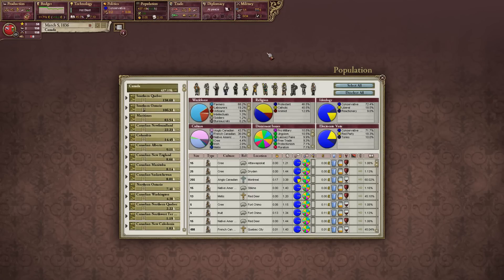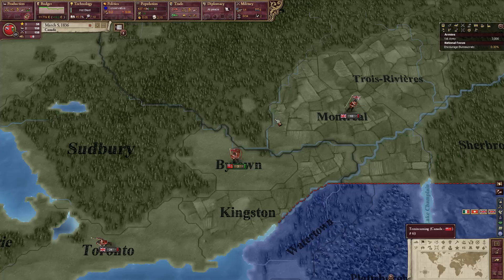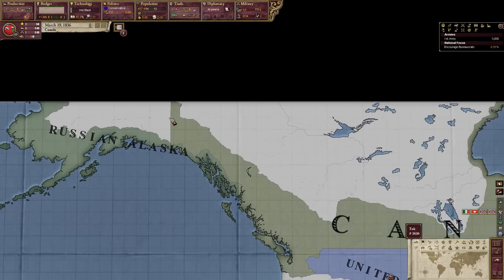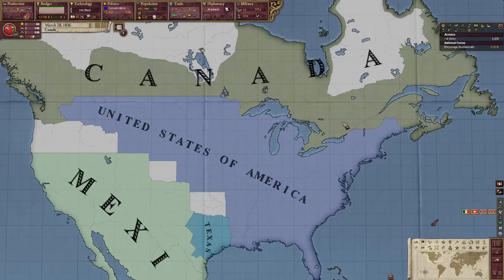What's our population like? So mostly Anglo-Canadian with a lot of French Canadian, as expected. Lots of Native American minors — Cree, Irish, Metis (which is a combination of Europeans and natives), Yankee (which is American), and other. I wonder what the other is. So we are pretty safe to colonize in our own land — yeah, we're totally secured in normal Canada.